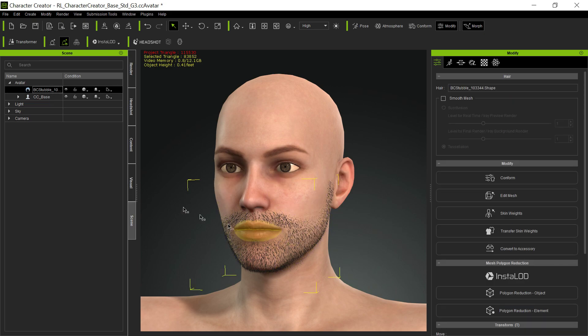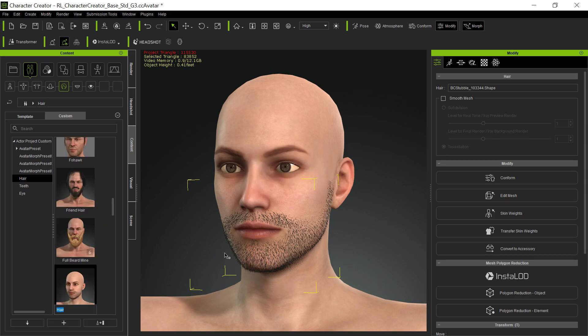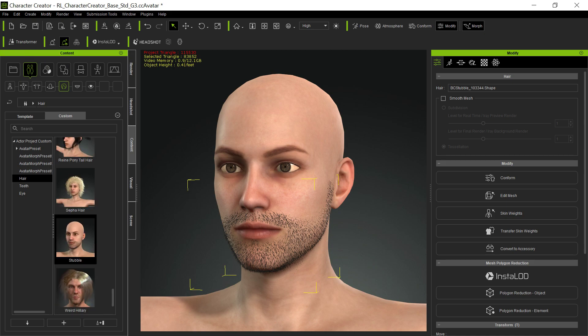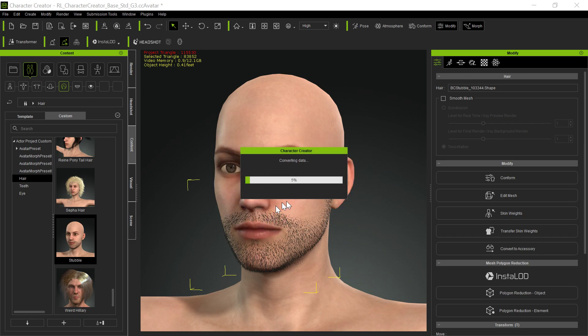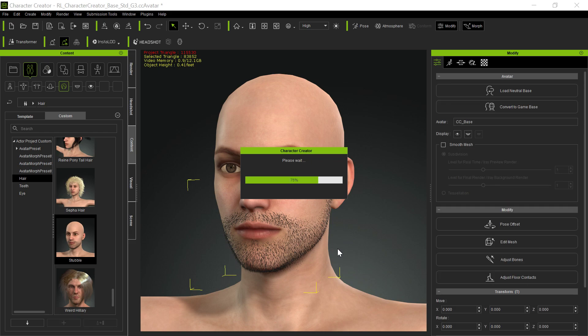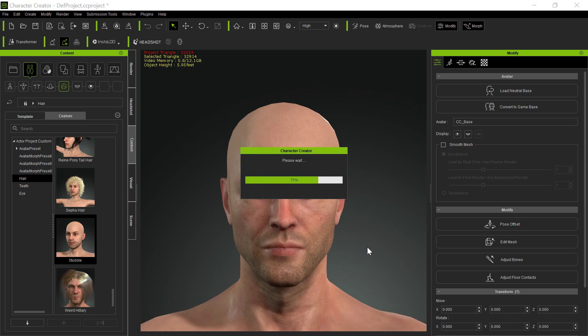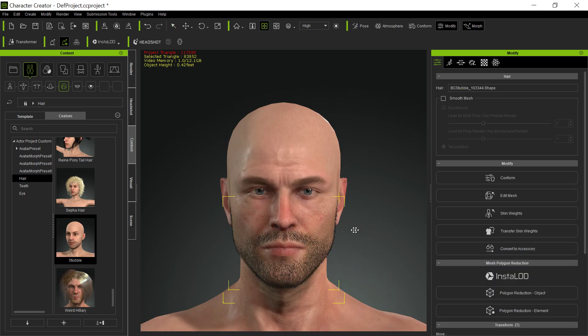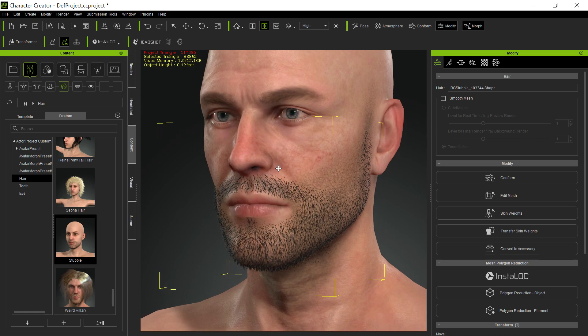Once you save this stubble out as hair, you can go ahead and save it as content — go here and save it as hair. I recommend that you save it and weight it as hair, even when you want to put other hair on, so that it will correctly conform when the mouth opens and closes. So if we bring this and apply this stubble — this guy has a stubble map and now he has that stubble on him as well. That's an even more realistic stubble as it's growing. Hopefully this helps the guy that wanted more stubble — now you've got plenty of stubble.